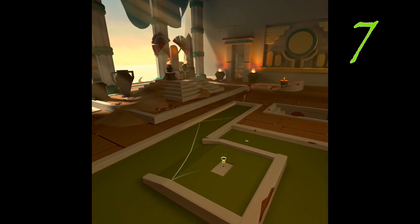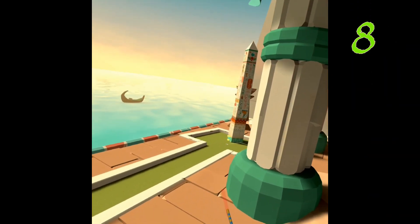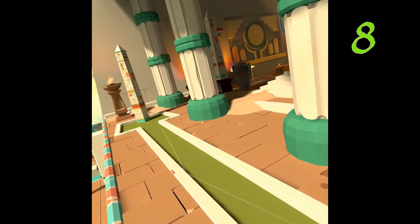Seven: bank it tight there to your left, get the right angles, it'll pop down that little hole and then maybe it'll go in — at least get you in the area. Eight: I'm sure there's a good straight shot to hit that obelisk and get it to go down as well.